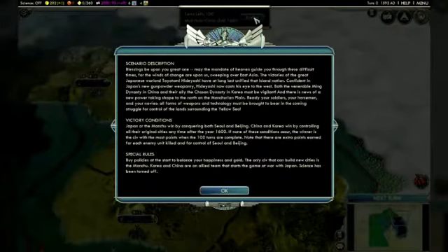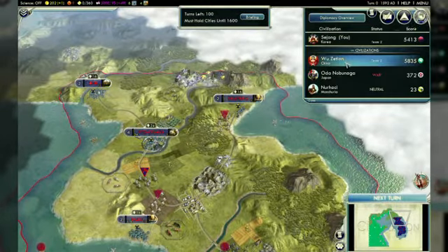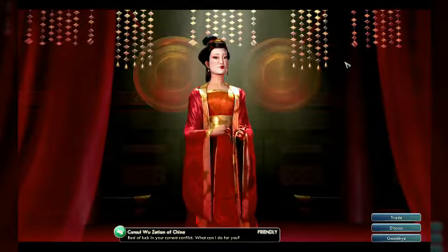We've also created a special scenario for this pack, the Samurai Invasion of Korea. Based on Japanese warlord Toyotomi Hideyoshi's attempted invasion of Korea, you can play as Korea, China, Japan, or the Manchu.